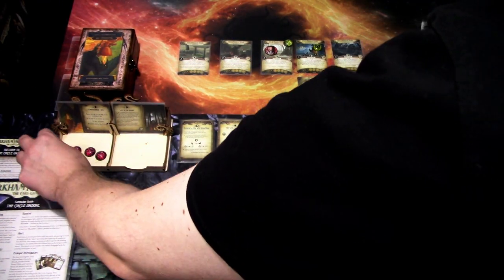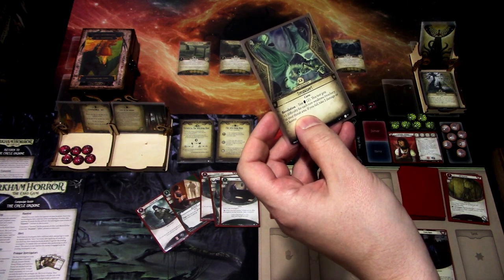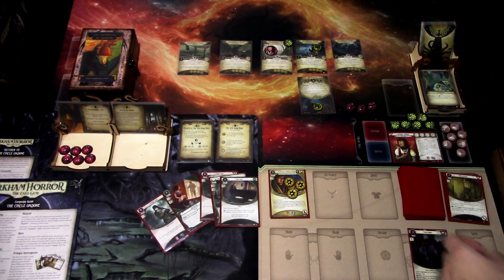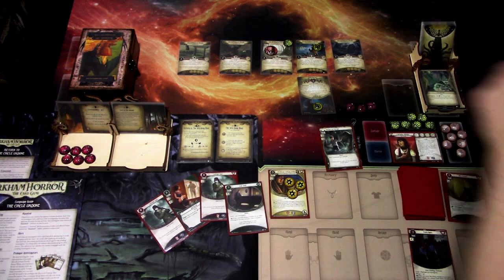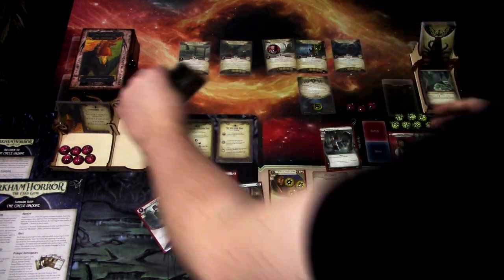We add another Doom — six of eight. The encounter card is Trespasser again, willpower two — this test gets plus one difficulty for each non-weakness treachery in your threat area, take two damage or two horror if you fail. Four versus two, not committing anything. Minus one — we are good. We'll investigate. I think I will commit Unexpected Courage — investigating five versus three. Zero, we grab a clue, we lose one resource.